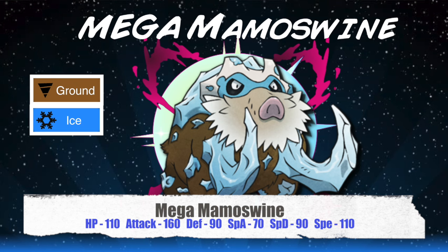Next is upping its Attack to 160, which would put it above Mega Pinsir, and we all know how much of a powerhouse that thing can be. Also seeing both its defenses go up to 90 would put it just shy of that coveted 100 stat, allowing Mamoswine to take a few more hits while it sets up against you or sweeps your team.